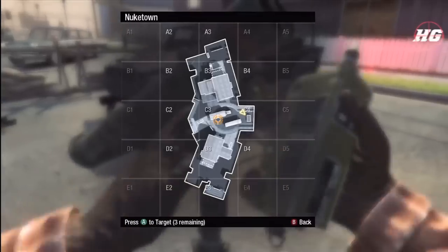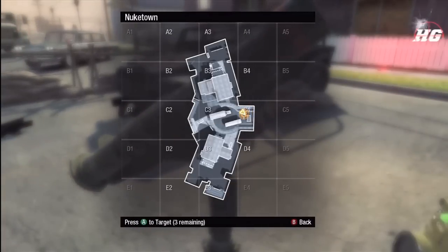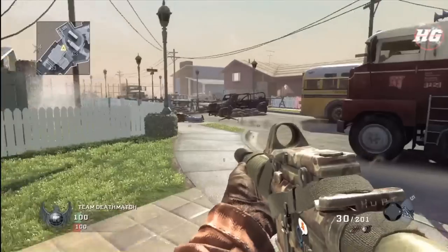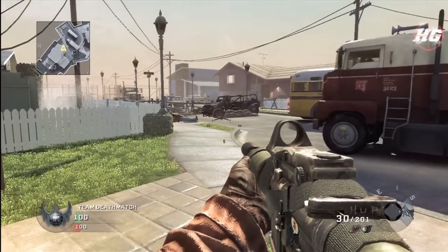This final test just shows that the SAM turret can be killed by other killstreaks. Here I call in all three parts of the mortar strike on top of the SAM turret. Note how it takes three of the mortars to actually kill the SAM turret.